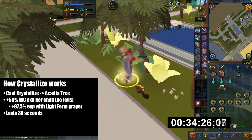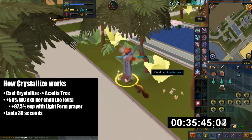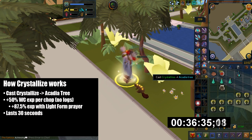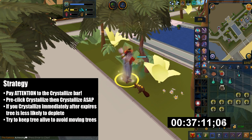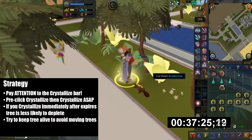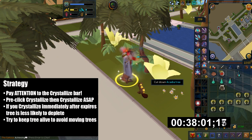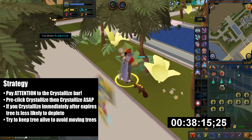Let me explain in detail how Crystallize works. First you hit Crystallize from your spellbook and then target a nearby tree. The tree will look crystal for 30 seconds, and every time you cut the tree you'll get 50% more XP but you won't get any logs. This can be bumped to 87.5% more XP with the Light Form prayer. Here's my strategy: you want to Crystallize a nearby tree and then chop it. Nowadays Crystallize has a buff bar, so always watch the buff bar and immediately Crystallize the tree as soon as it expires.